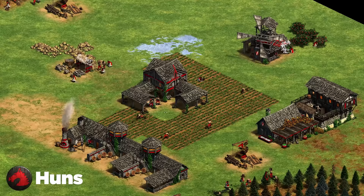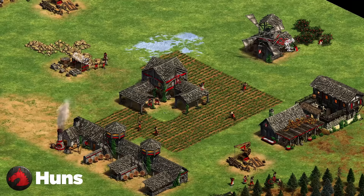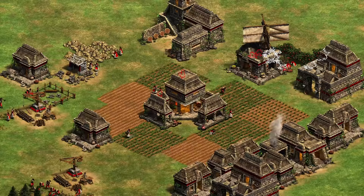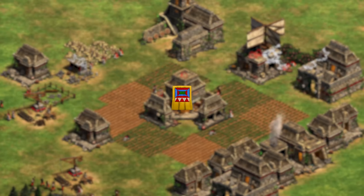Next up are the Huns. My biggest tip against the Huns is to make use of the fact that they don't have houses to wall — they're going to be playing more open than usual or forced to invest a lot into palisade walls. Try to play aggressively against them: get units out on the field and take advantage of the fact that they're not walled, while you may be walled at home. Being walled gives you a nice advantage.